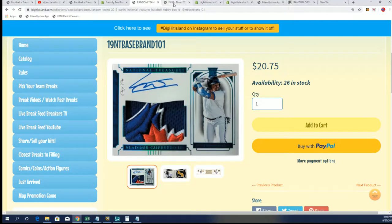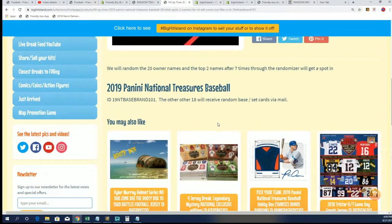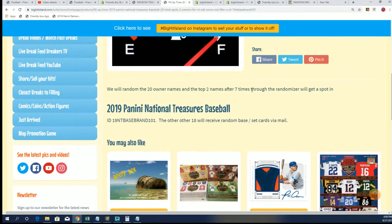One fun thing we're doing is a filler. And in this filler, you can win two spots in NT for $2.07. There are two spots up for grabs between the 20 owners. The other 18 will receive a random base card via mail. So you want to be in the top two after the random.